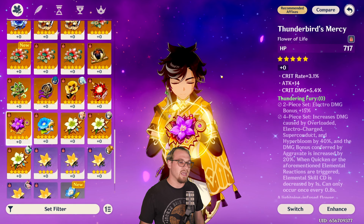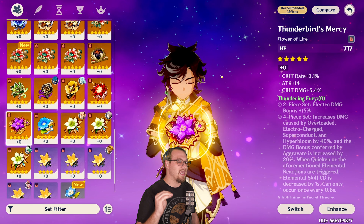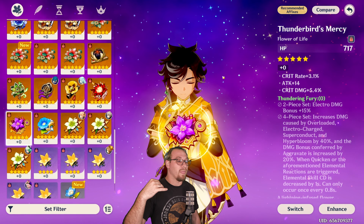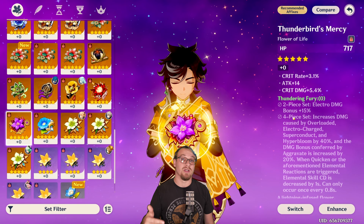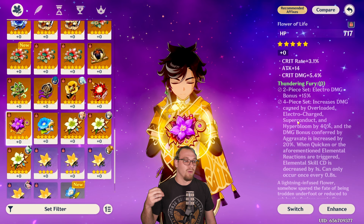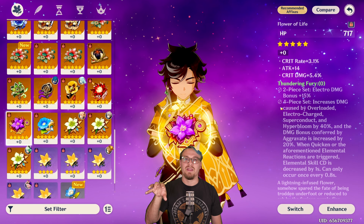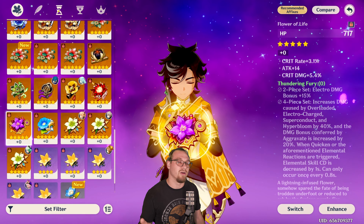Another artifact set is Thundering Fury. The two-piece increases Electro damage, and the four-piece increases damage caused by certain Electro reactions — like Overloaded, Electrocharged, Superconduct, and Hyperbloom — by 40%, which is good because he's triggering hyperblooms every so often. It also increases the damage bonus by 20% from Aggravate, and we are causing a ton of Aggravate reactions. When you do Quicken or Aggravate, it decreases the skill cooldown by one second, which can occur every 0.8 seconds, helping guarantee you get four shadow piercing shots off in that duration window.